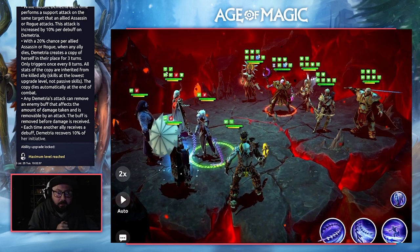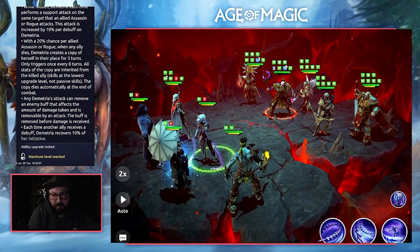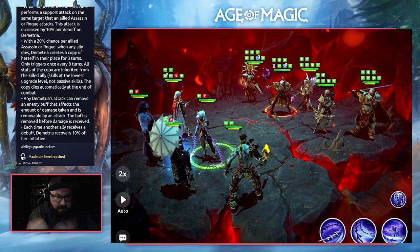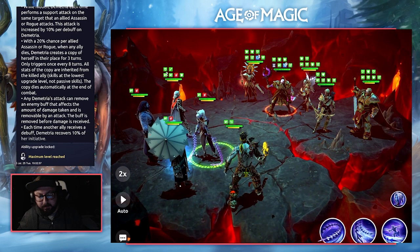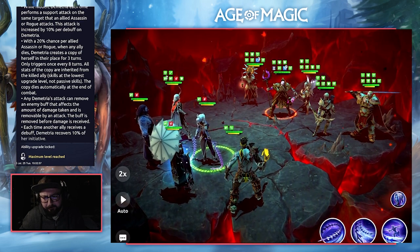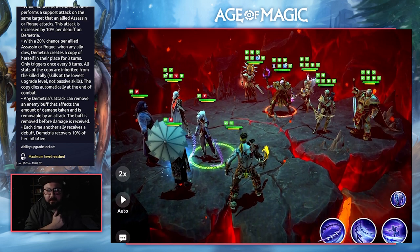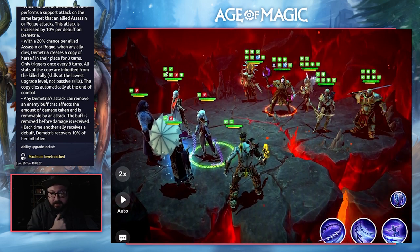Brynhild is also one of the characters that carries a damage reduction buff, and Demetria is able to remove that buff before she initiates damage, so it's not going to affect her damage at all. There doesn't seem to be a cooldown on that either, so she's constantly able to remove that buff from targets — fairly good at controlling enemy utility. There will be characters in the future that carry this buff, so this team may be a counter to those future teams.